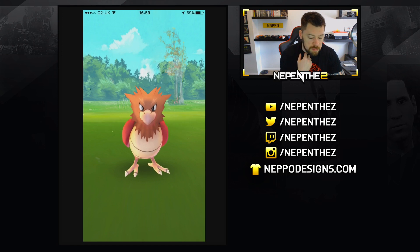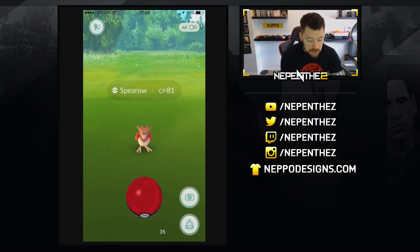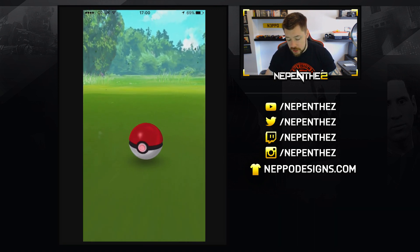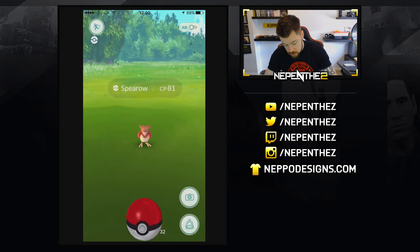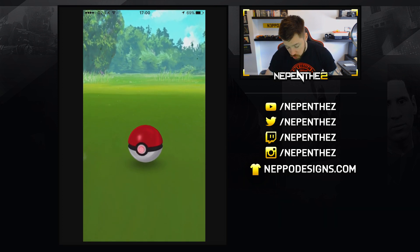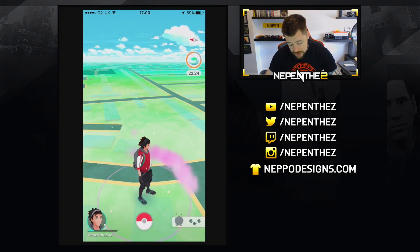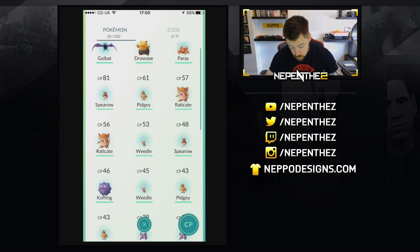There we go. A wild Spearow appeared. This incense is doing great work. But even though — what a terrible throw — this Spearow isn't from the incense. It's actually just from my general surroundings; he would have been there no matter what. I hit you with that perfectly there. I've thrown it over you. On the noggin. I've wasted like four balls here for a Spearow. God damn it. But yeah, we get ourselves another Spearow. I'm not going to get any bonus XP — oh, I actually got 10 for a curveball. A CP81 Spearow — he's actually my third best Pokemon right now. Happy with that.